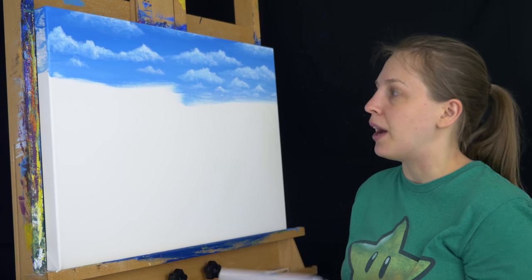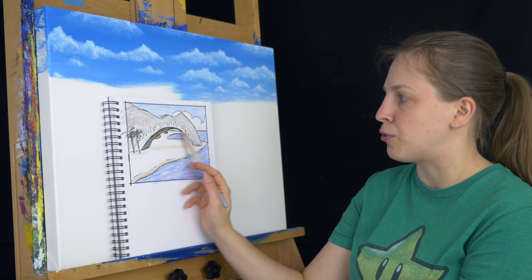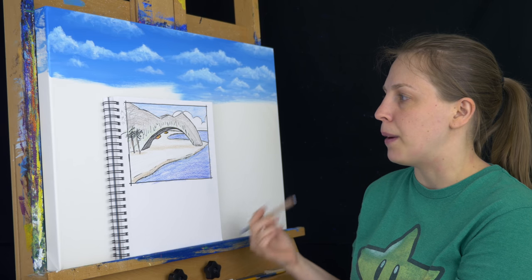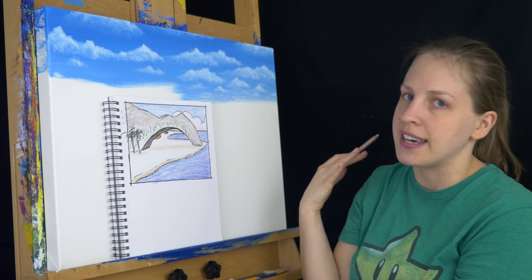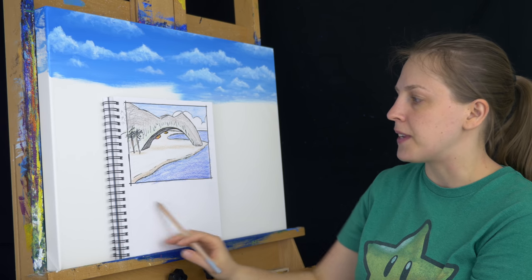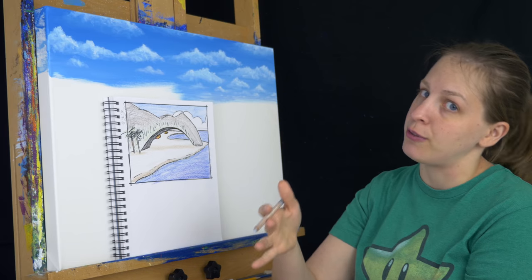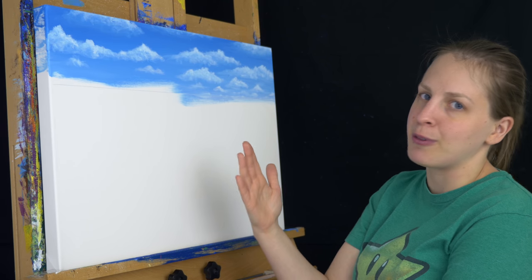From this point there are two ways I could go. I could paint background to foreground, saving the blue for the background water. Or I can take a chalk pastel pencil, mark in all my lines, and block everything in with a solid base layer — a dark brown for the rock, a tan for the sand, and a solid blue for the water — then go back and do background to foreground with detail and value. I'm going the route of drawing things in with chalk pastel, blocking them in with a solid color, and then working background to foreground with detail and value.